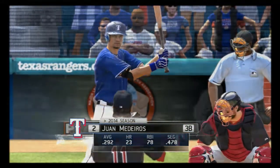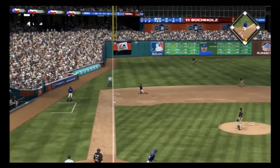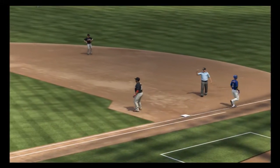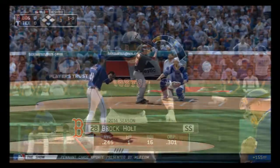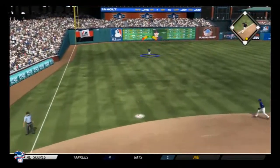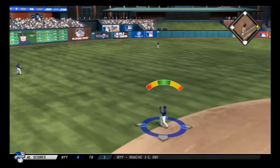Juan Medeiros will stand in and this is swung on and bounced on the ground to third — he stabs for it, he's got it, throw on to Ortiz, and that will retire him. Brock Holt will stand in. This is hit sharply to the left side, and a base hit now as that's how the third inning gets underway.